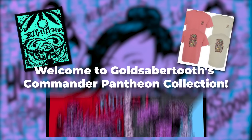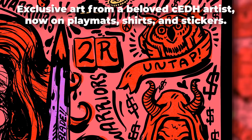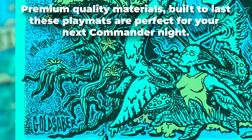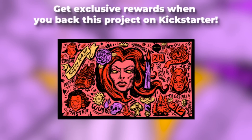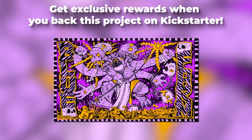Welcome to Gold Saber 2's Commander Pantheon Collection — exclusive art now on playmats, shirts, and stickers. You can choose from iconic commanders such as Rodrack Silas in many different vibrant colors. These products are all printed on the highest quality materials. Don't miss out on limited edition merchandise and get sweet rewards when you back this project on Kickstarter. Check out the Kickstarter link in the description or pinned comment down below.